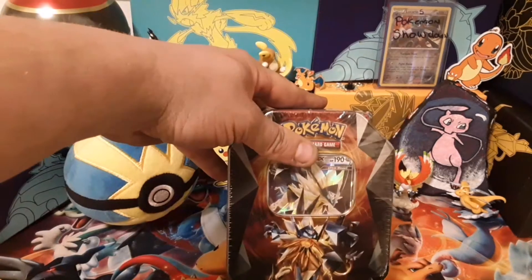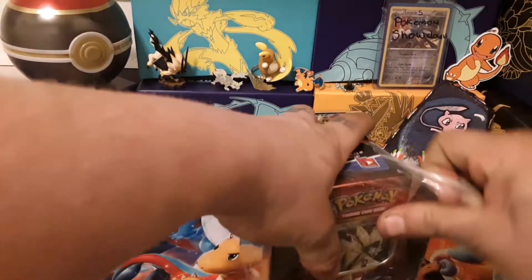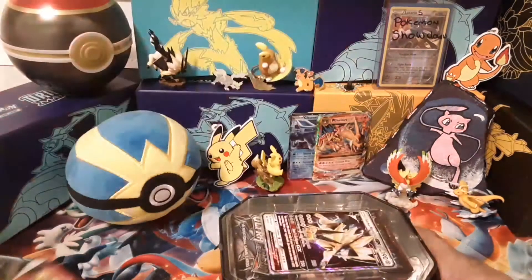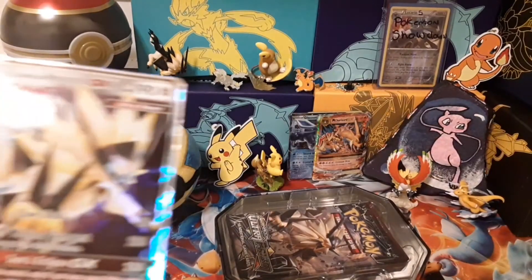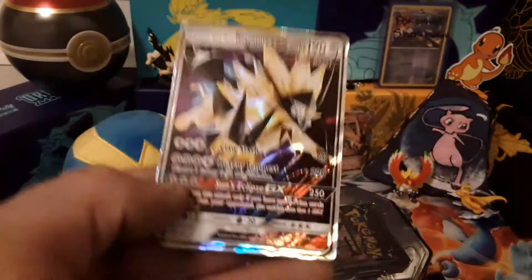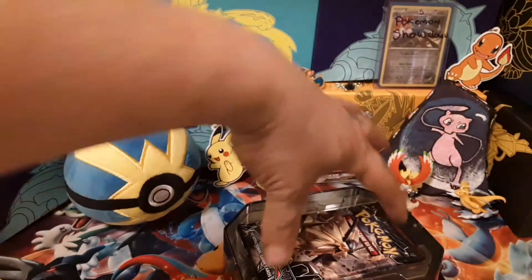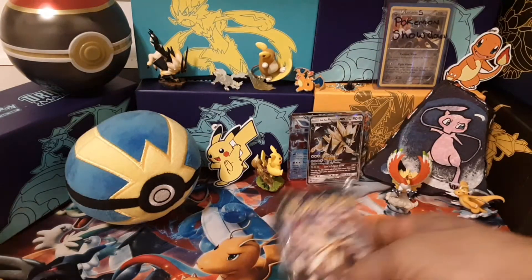Alright, now the newer tin with some Sun and Moon packs - Duskmane Necrozma. Should have an Ultra Prism pack, which it does. Real nice - Duskmane Necrozma GX promo, number 102. This is the first time I've opened up one of these tins, so hopefully that Ultra Prism pack packs a punch. We will be saving that pack for last.